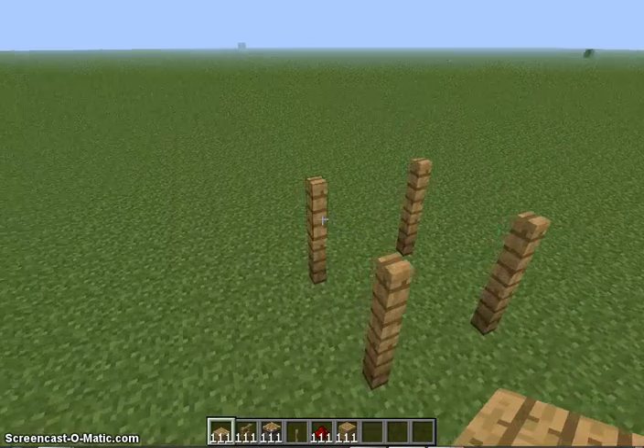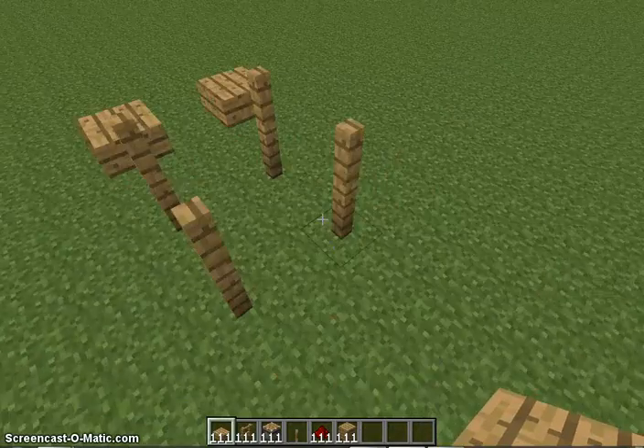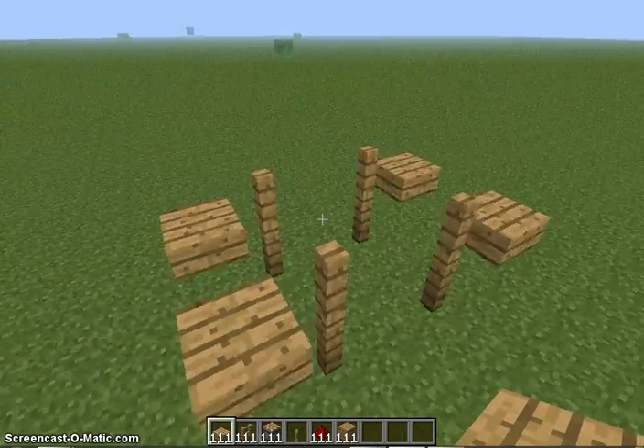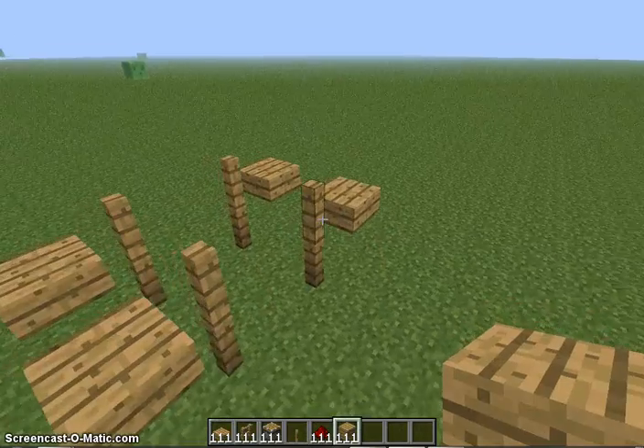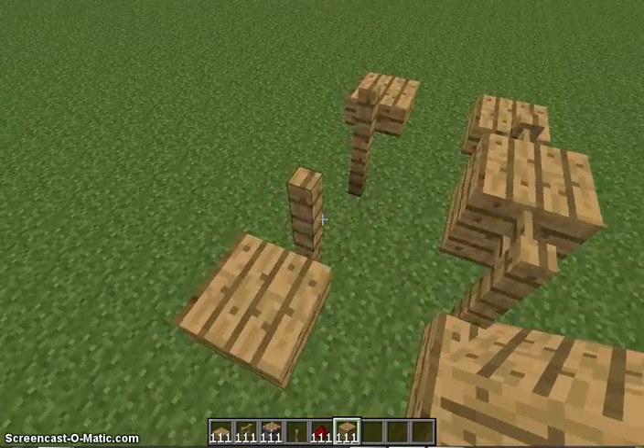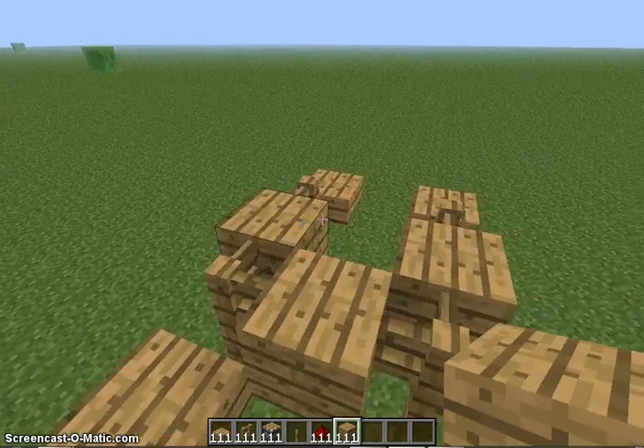First you want to get some fences, put them two high with a gap in between each one. You then want to put wooden slabs outside, and put wooden planks in between there.